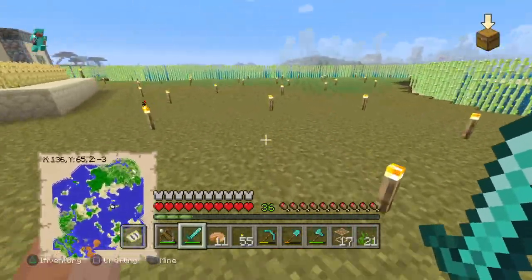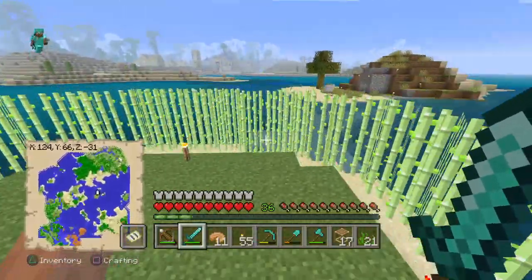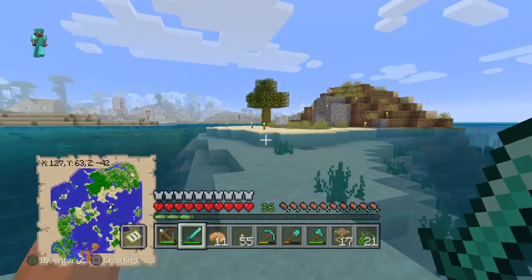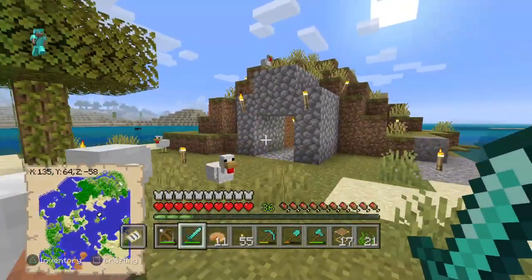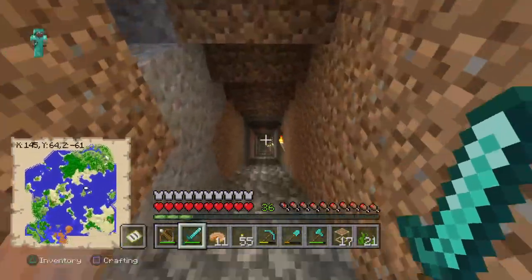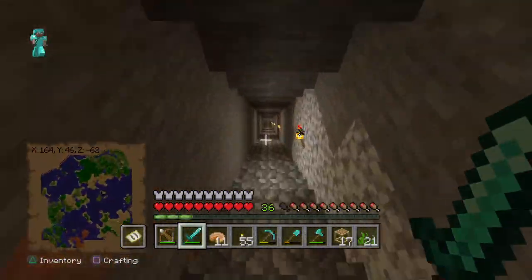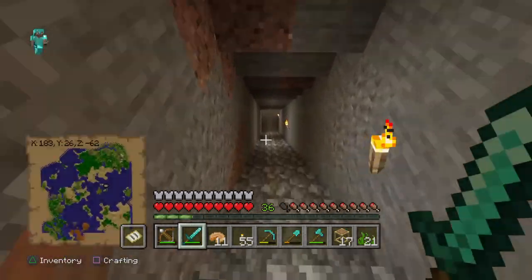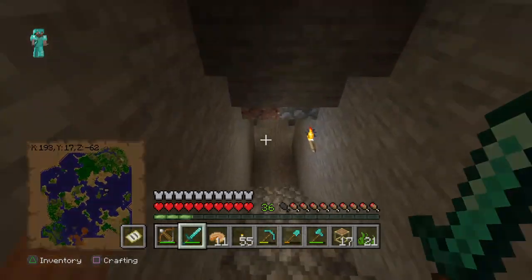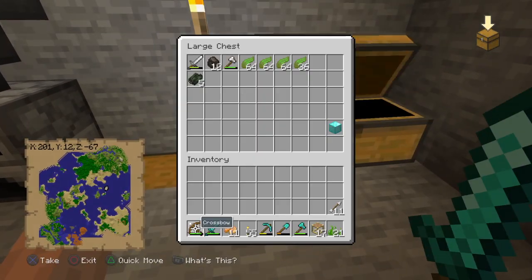Now let's get started. There are only two things you need: the block that you want to duplicate - you need to have two blocks minimum - and a crafting table. That would be all. From there it's easy - it's probably one of the easiest duplication glitches ever found in Minecraft.